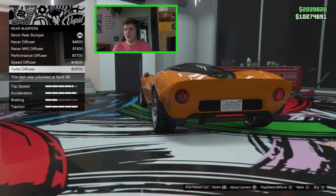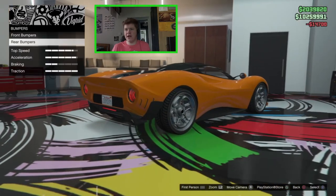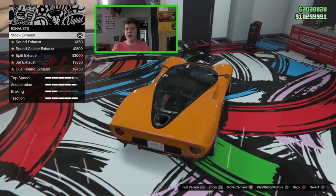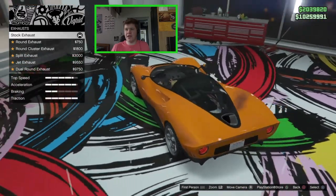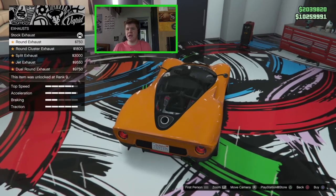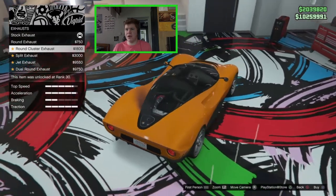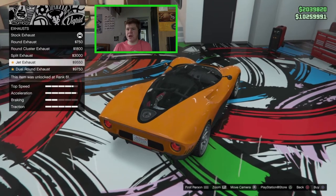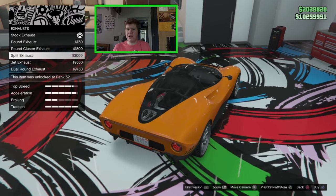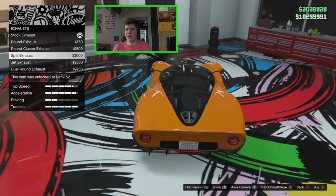The speed and turbo diffusers both have those little fins on the side. I like the turbo diffuser — it looks really nice so I'm going for that. We can also upgrade the engine. The exhaust sits at the top, similar to what you get on the McLaren in real life. Options are a round exhaust, a round cluster with three small ones, a split exhaust, a jet exhaust, and a dual round exhaust. I quite like the split exhaust — it looks very nice, so I'm going for that.